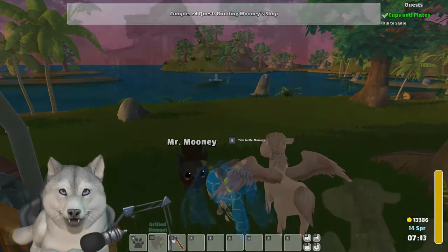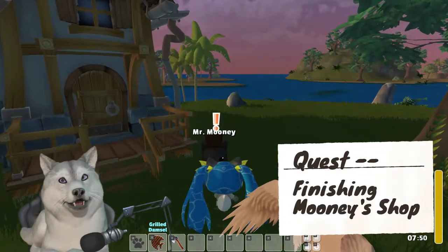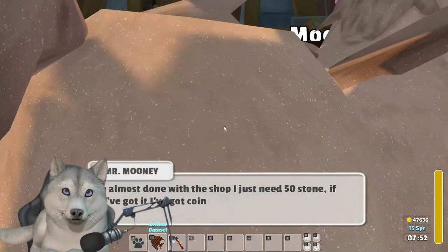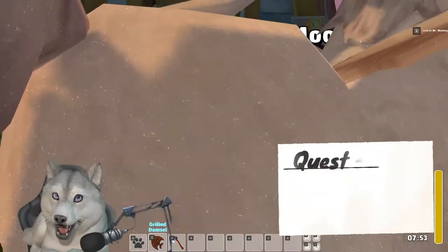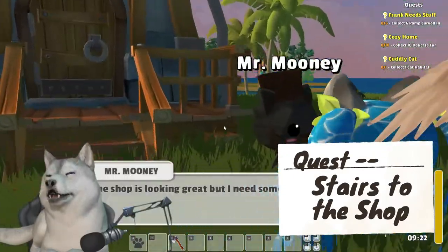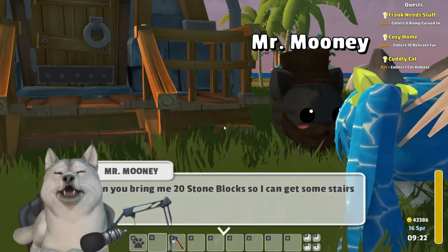To finish Mooney's shop, it will require 50 stone. Right after that — and this is for the shop stairs of all things — pile on a list of 20 stone blocks. If you're not already well stocked on rocks, you might want to start now.